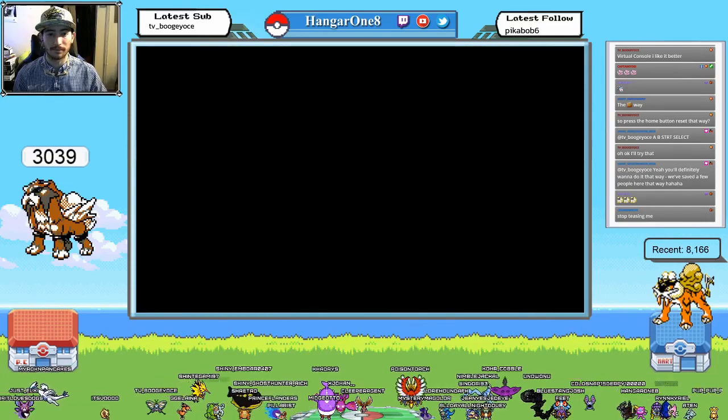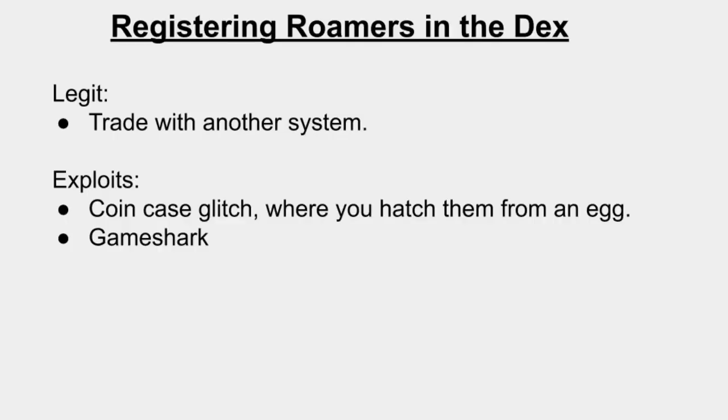Now I'm going to readdress how to get the Roamers in the Pokédex. To register the Roamers in the Pokédex, you have these options. The only legit way is to trade with another system. Otherwise, there are two exploits: you can use the Coin Case glitch — which is quite lengthy, and I'll add a link in the description — or you can Game Shark them in. I traded mine in, so we'll be focusing on that.